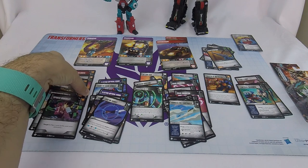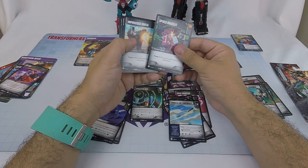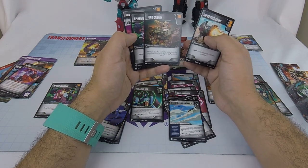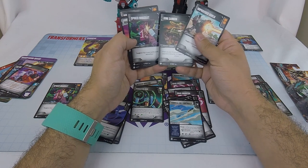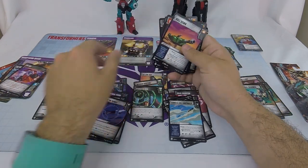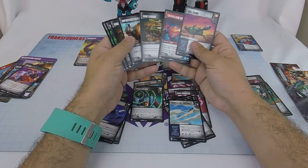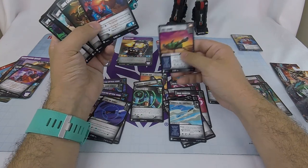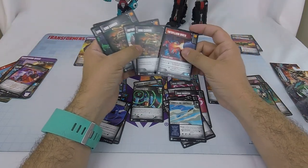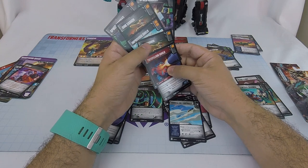Looking at orange pips: we have seven of them. Spiked Bracelet is a utility that gives tough two — I might keep it just for the orange pip. Junk Cannon deals with upgrading upgrades. Two Spiked Bracelets; Hull Down is probably one I'd drop because the pip doesn't matter unless I play Quake — and choosing Quake just to get value here seems like an easy drop. Trilithium Shield is good against Decepticons and it's an orange pip. We're sitting at six out of 25 cards being orange with one double pip among them.